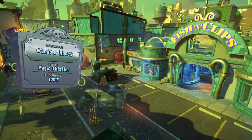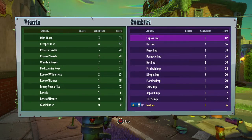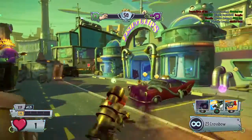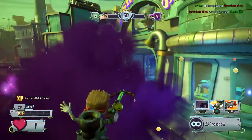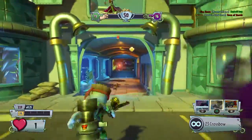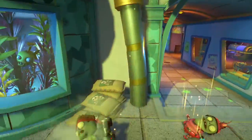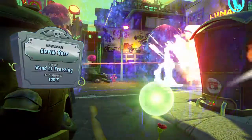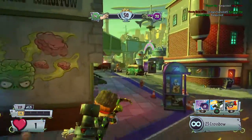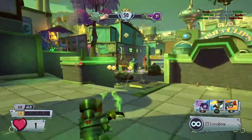I didn't get anyone. Wands and Roses — we meet again. I totally remember Wands and Roses from one of the previous episodes. Smoke bomb. Come at me. They're all walking into my smoke. I didn't even see that rose. What is wrong with me? I haven't gotten any crazy orbs in this whole episode.